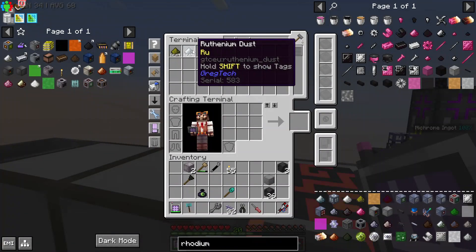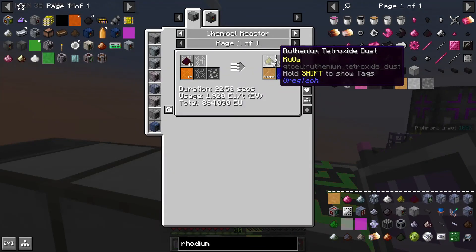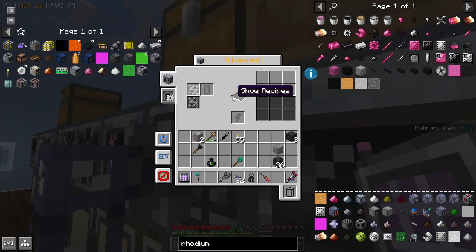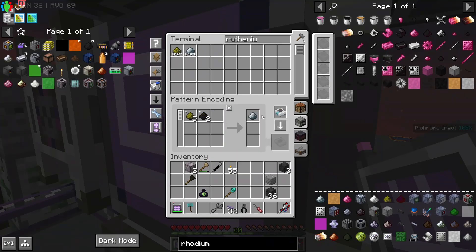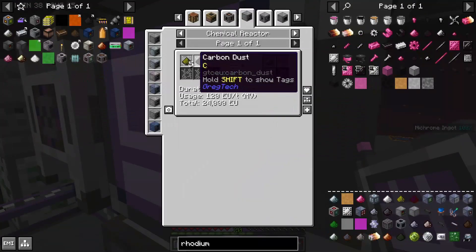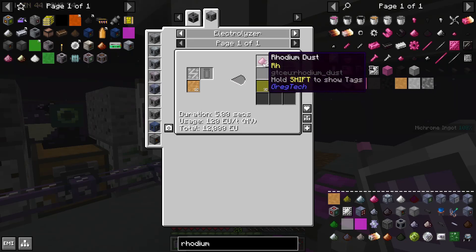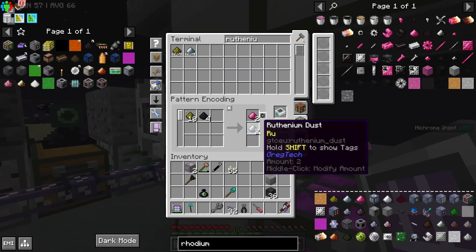We currently already have a recipe that creates ruthenium. Making rhodium requires processing rhodium sulfate, which you get as a byproduct of making ruthenium tetroxide dust. So while I could create a recipe that makes rhodium sulfate and turns that into rhodium, I'm instead going to exploit the fact that rhodium sulfate automatically gets shoved into this HV electrolyzer. I'm going to create a recipe which uses the products ruthenium tetroxide dust and carbon dust twice to make ruthenium. Since that causes two crafts of ruthenium tetroxide to occur, you get a total of one bucket of rhodium sulfate, and one bucket of rhodium sulfate automatically processes into two rhodium dust. And since that automatically happens, I can just pull rhodium dust into this crafting recipe.